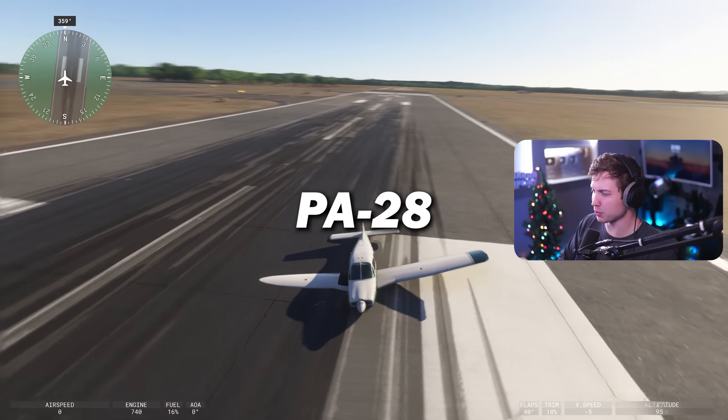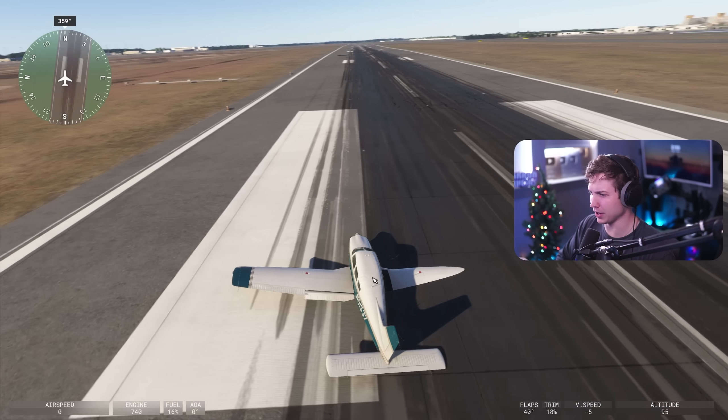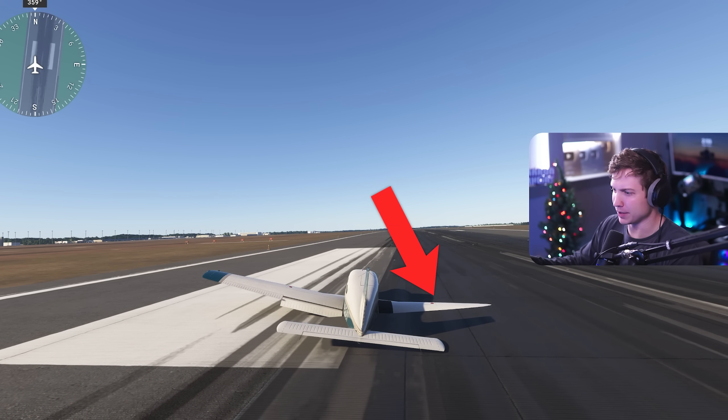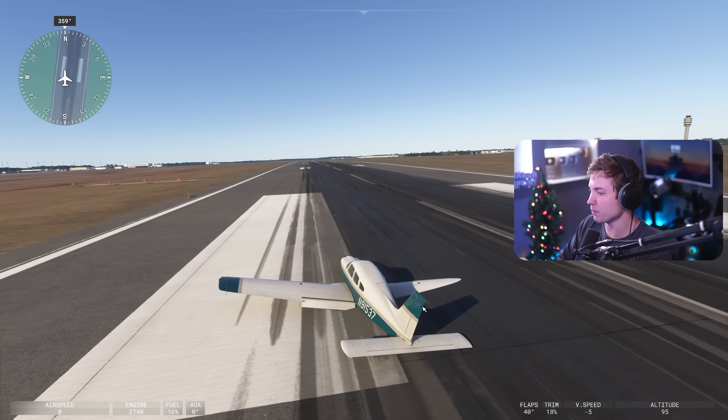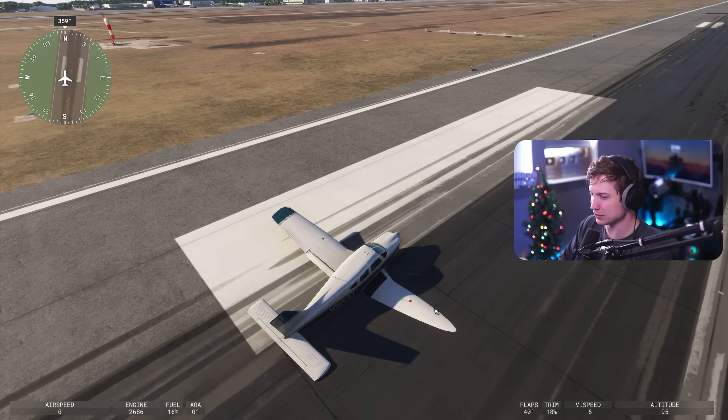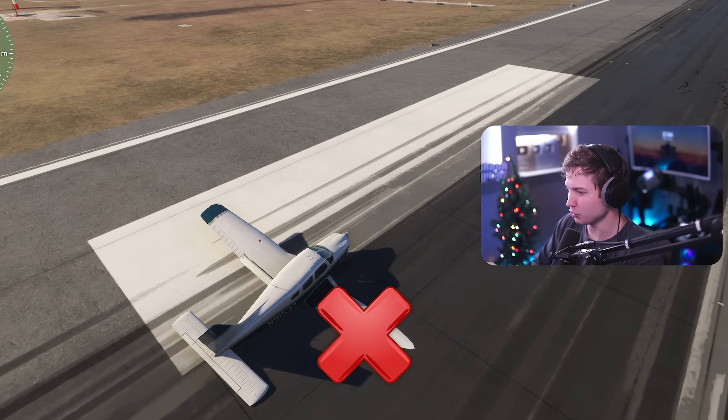First up is the PA-28. We're going to start with smaller planes and get bigger, but our right wing is completely in the runway at the moment. We'll go full power. I don't have much hope for these early planes, but some definitely will work eventually. Yeah, that's full power and nothing's happening. We must move on.